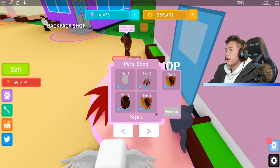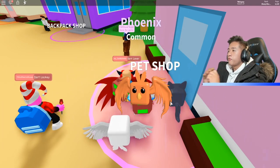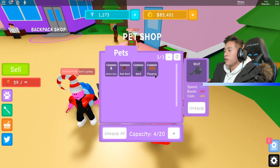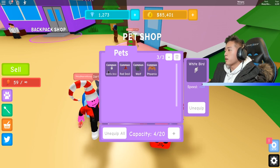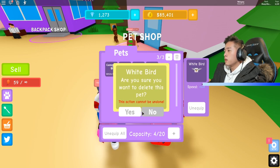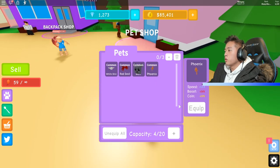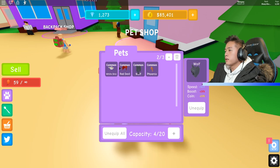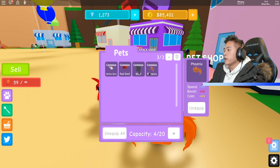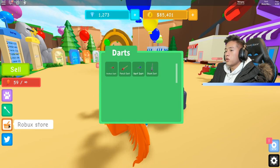New pet — 3,000 gems, let's purchase it. Give me something good — the phoenix. Let's go ahead and get the phoenix. Let's replace the white bird — it's kind of making us go too fast. We don't want to delete the white bird though. Let's unequip all, then equip the right ones. We got the good pets — this one gives us 23% coins. We have good darts as well.